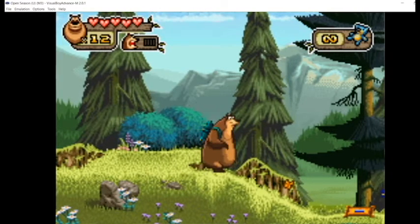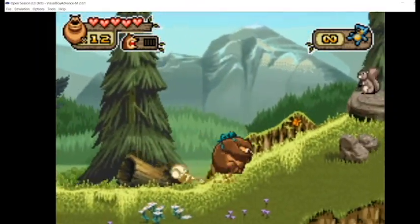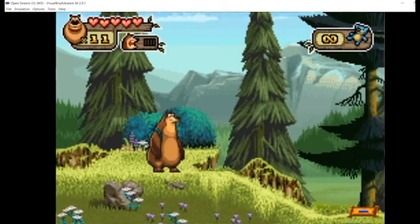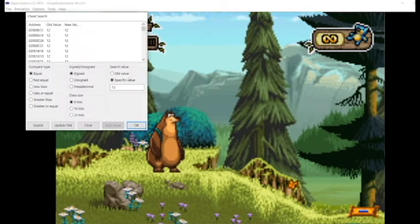Now we'll die, so now we have 11 lives. We go back to Cheats > Find Cheat, type in 11, and search again. Now it'll show us all the addresses that had 12 as their old value and now 11 as their new value - and it's just these two right here.